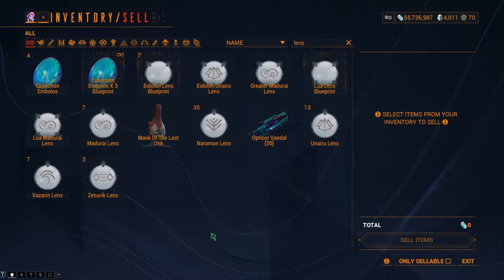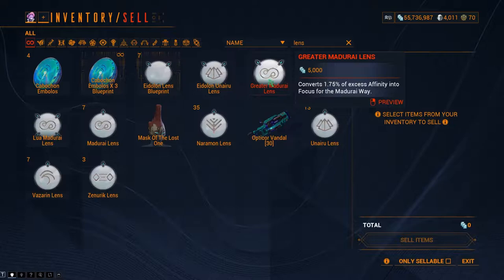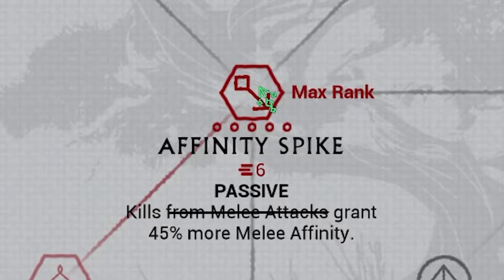Regular lenses convert 1.25%, Greater 1.75%, Eidolon 2.25%, and the Lua lens 3.25%. There is also a Way in the Nariman School which increases experience gained from all sources for melee weapons by up to 45%. The description in the game itself is incorrect, at least at the time of recording.